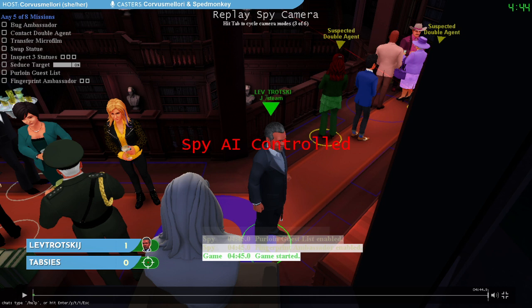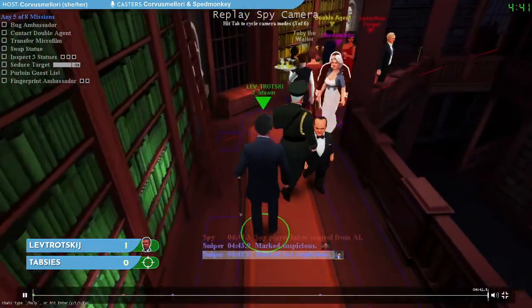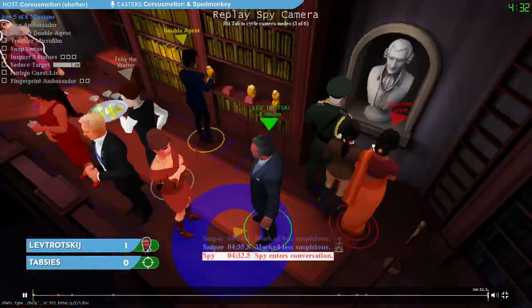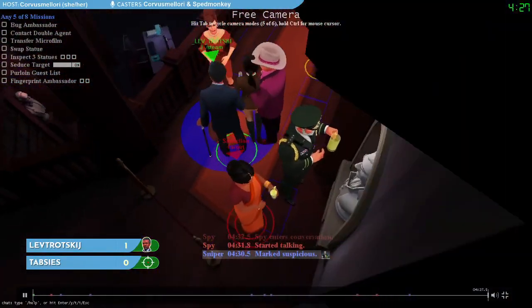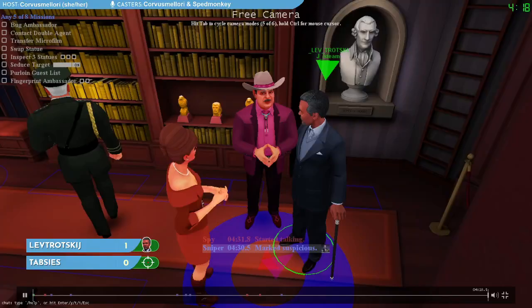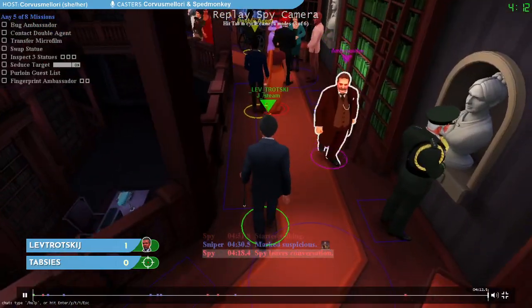Lev here is playing as the character we call Cain. Lev is going to start by walking over to the right side of the venue. Our seduction target with the red arrow is also over here, but unfortunately goes somewhere to a very crowded part of the venue that's hard to follow. So we can't go over there and flirt with her — we're stuck just standing here, with no way to complete a mission.